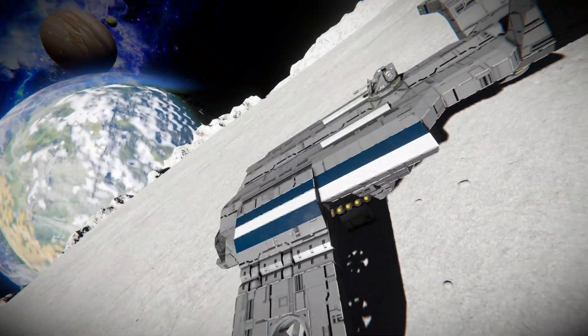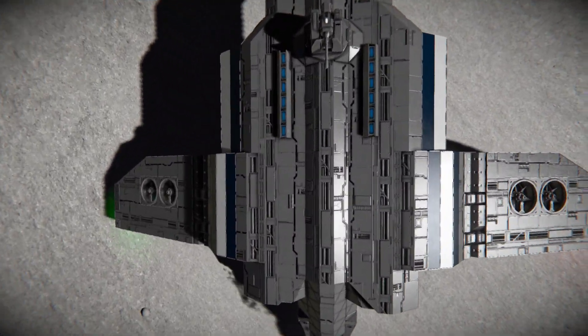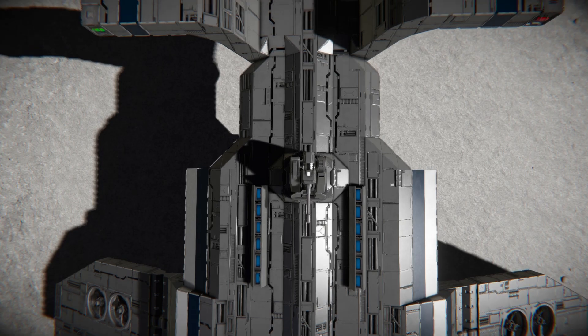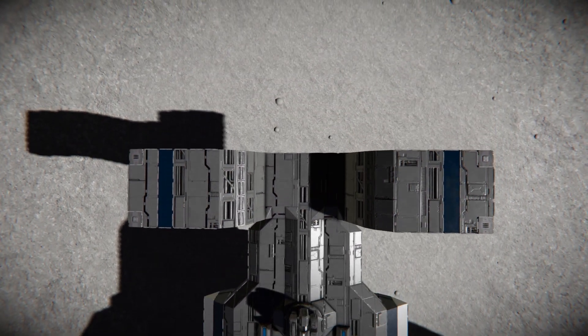There we are with the wings. Back to the main body - we've got some ion thrusters to help move us in space. There's your autocannon turret for your co-pilot to shoot any enemies coming behind or above you. Towards the back there are our blinking red and green lights.